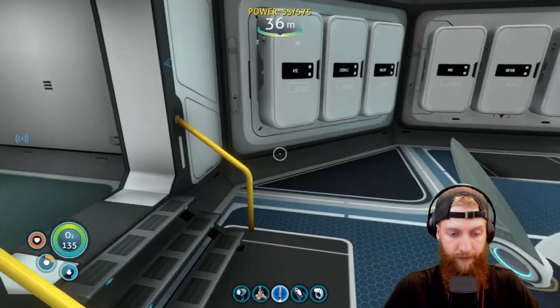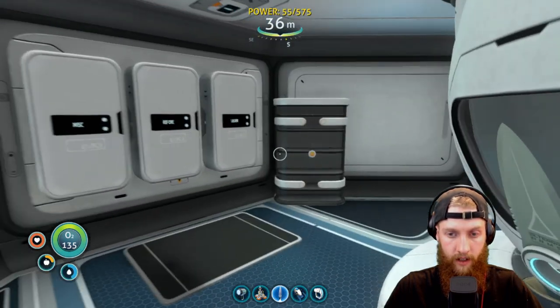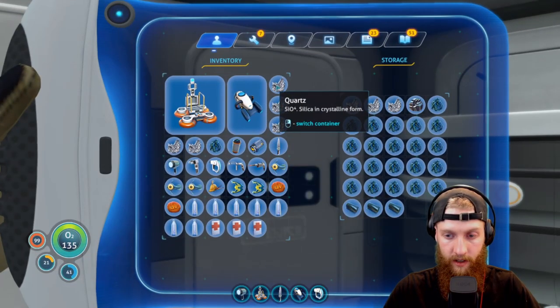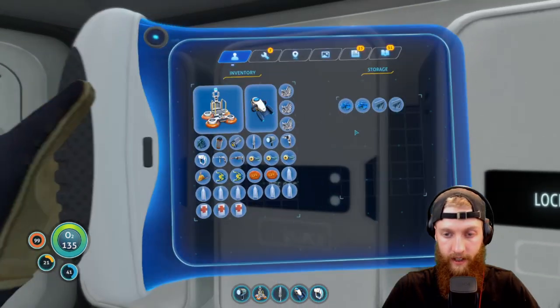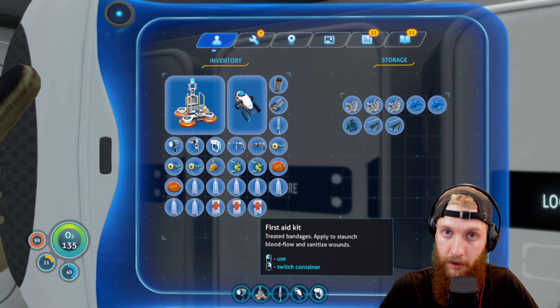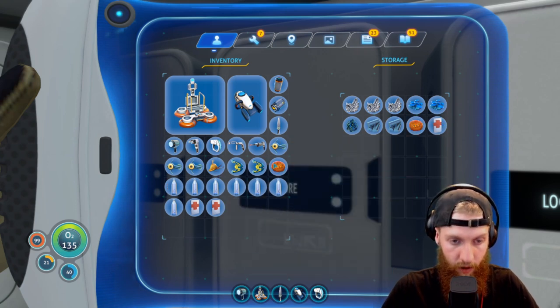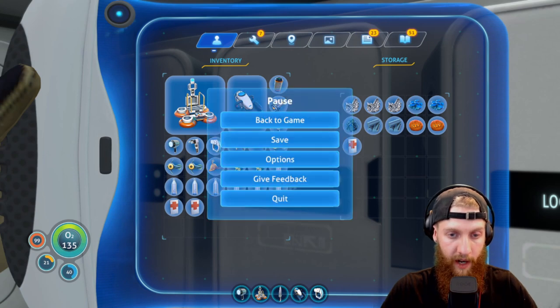What do we got in our inventory right now? Lots of quartz clogging things up — let's drop this quartz off if we have room. There's lots in here. I was going to keep things organized but we all know how that went. We've got table coral we don't need. We have a power cell — we should put that battery on the charger. It's too bad we can't charge that power cell, that would be cool.